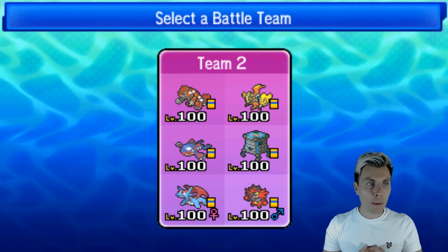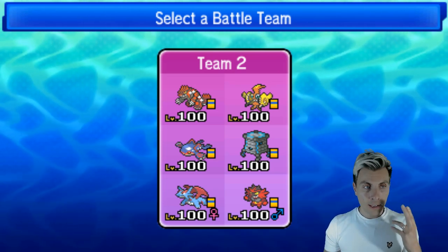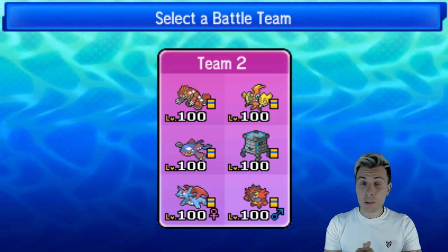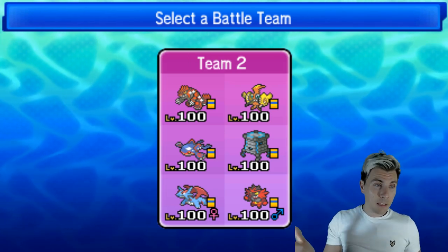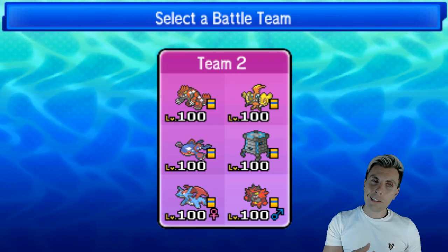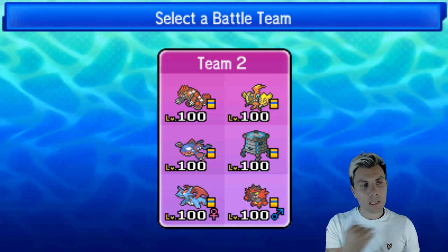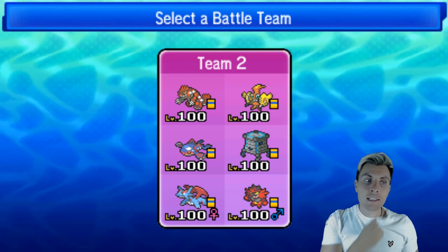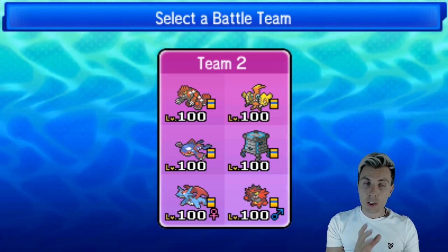Just to recap: we've got Primal Groudon, Tapu Koko has the Electrium Z, we've got Kyogre, and Stakataka is going to be our primary trick room setter with Kyogre support and skill swap on there — a little bit different. The Mega Salamence is our mega of the team and Incineroar, so we've got dual Z-moves at the moment and they're a little bit conflicting.